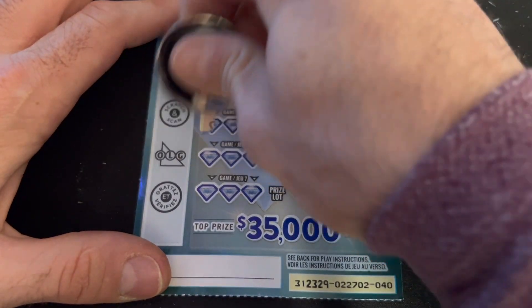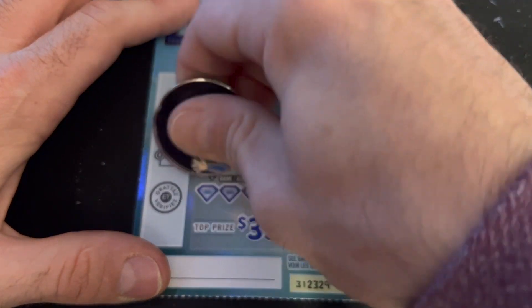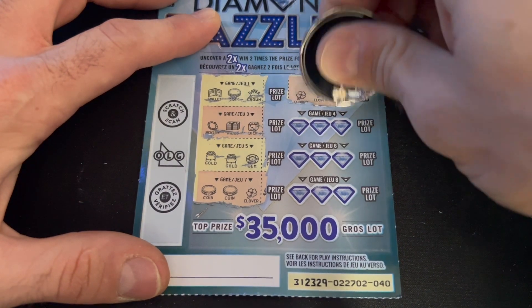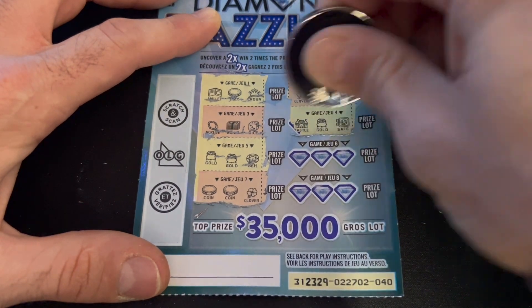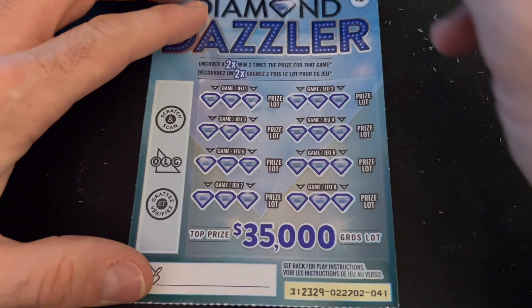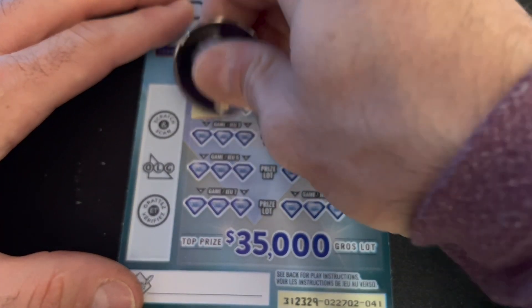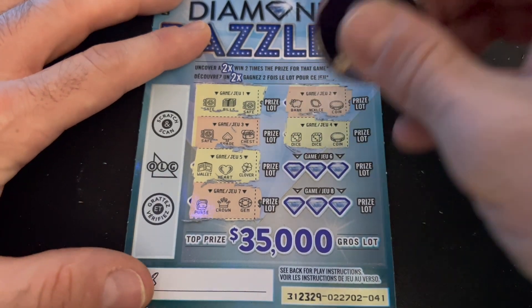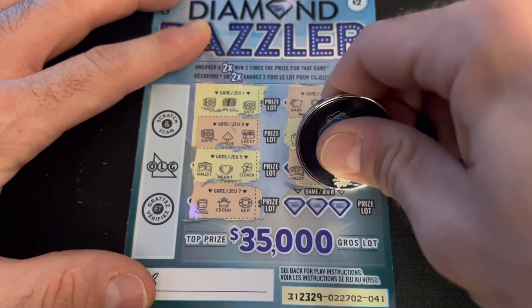Let's keep going. No matches. No matches. Two pots of gold and a gem. Two coins and a clover. Clover, clover and dice — no matches. Two necklaces and a piggy bank. Two crowns and a chest. We're in the home stretch — nine tickets to go. Two safes and some bills — no matches. No matches. Not a match there. No matches. Two dice and a coin. Two wallets and a dice. Two clovers and a coin.